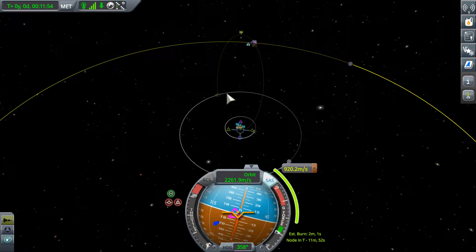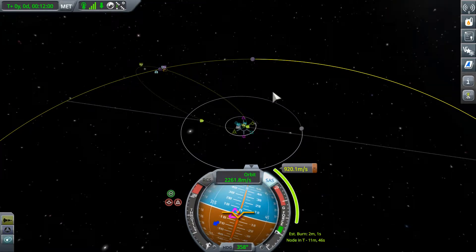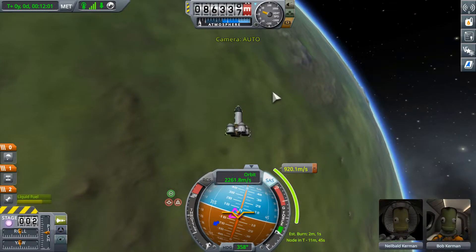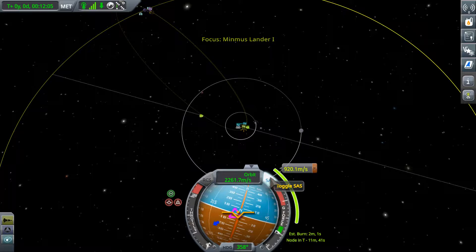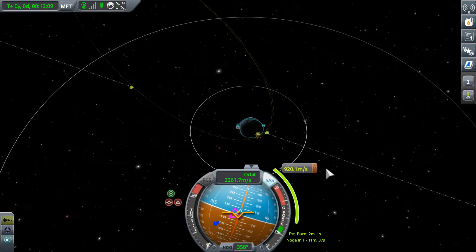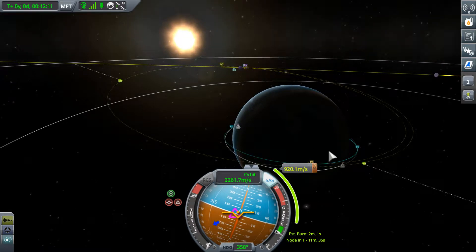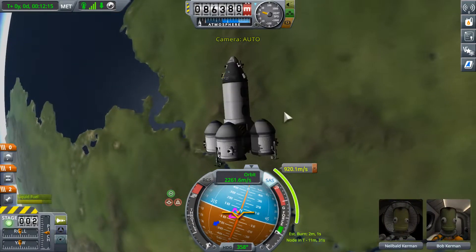We'll adjust - oh no, a moon encounter. Well, whatever, we'll do something like this. We'll encounter it pretty close, and we'll base our decision about whether to land on how much fuel we have at the time. Now that we've got this maneuver all lined up, and it's not coming up for 11 minutes, let's take some time to fiddle around with the controls of the ship and do some science.